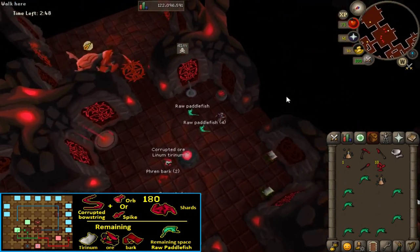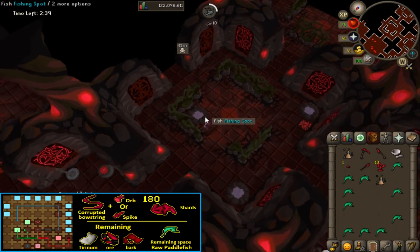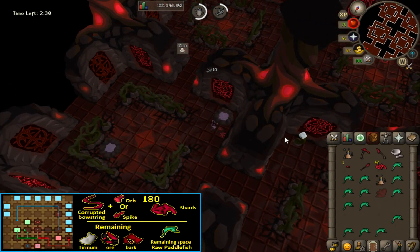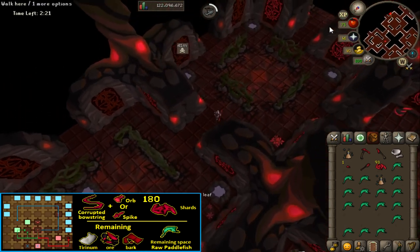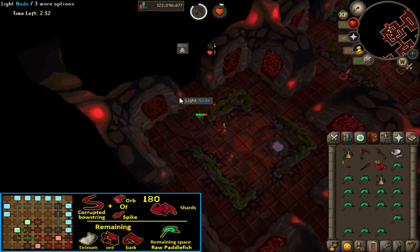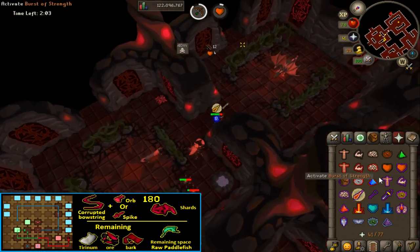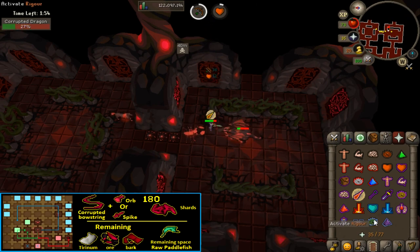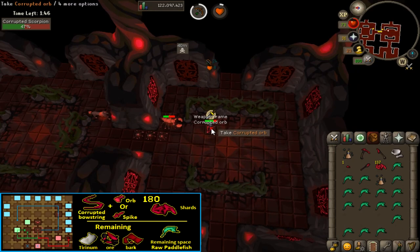Drop your pickaxe, axe and pestle and mortar, light the remaining node and follow the blue path, fishing any fishing spots along the way and killing rats, spiders and bats for a second weapon frame. The inner path is shorter, allowing you to search more rooms in a smaller amount of time. Depending on what you already have, you will be revealing the rooms on the outer edge and killing a dark beast and either a dragon or bear mini boss. Killing 2 dark beasts or 2 bears will also yield the same result. When you have a weapon frame, bowstring, an orb or spike drop and a full inventory of paddlefish, teleport back. You must have at least a second weapon frame and be back at the base within 1 minute to 50 seconds on the clock.